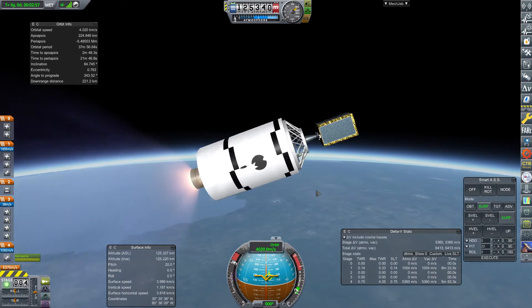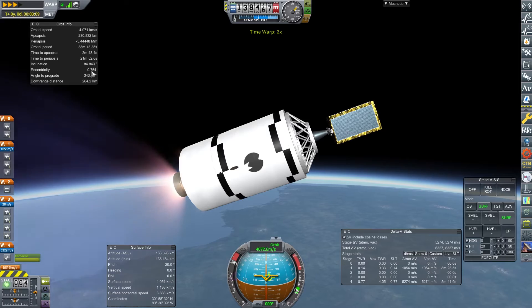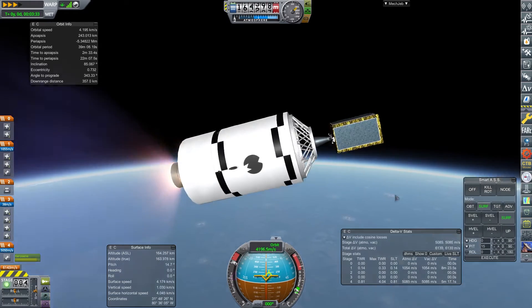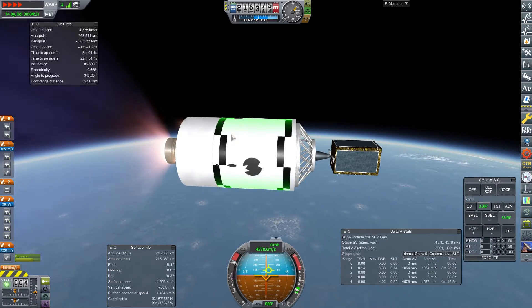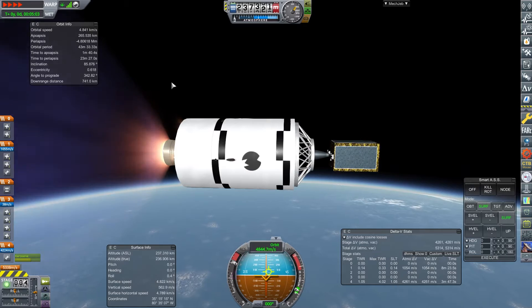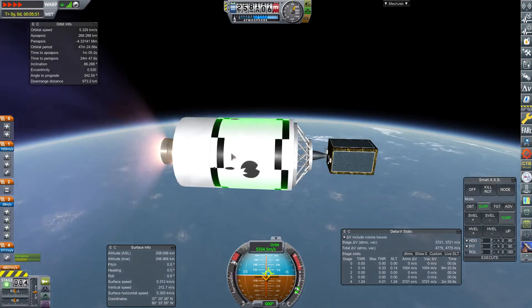I'll speed things up a bit. I'm going to pull the time warp down to about 15x. I'm adjusting the pitch to pull the periapsis down, and once it gets lower I'll pop it back up. I'm aware that if the periapsis doesn't come down while the apoapsis keeps rising you hit a point where you can't fight back, but I don't really mind what altitude I circularize at. I could play around with orbital mechanics and see what we can do.